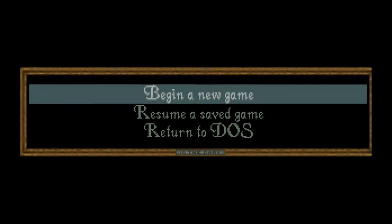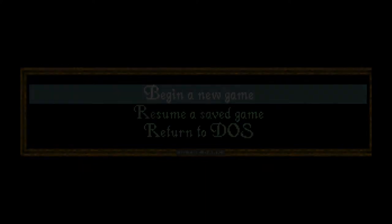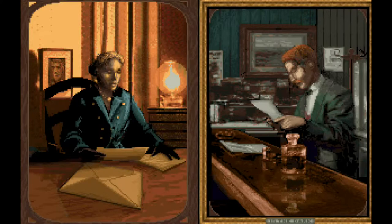The first thing we can do is choose between two different characters. The main difference between them is that one of them is the niece of Jeremy Hartwood — we will soon find out who that is — and the other character is a private investigator. You have the niece on the left and the private investigator on the right. I picked the private investigator because he's the protagonist in the sequels for this game, so that's who we're going to be going with.